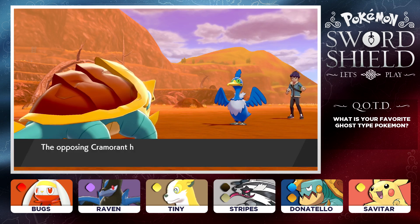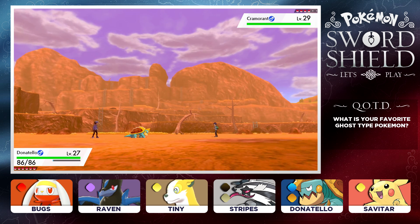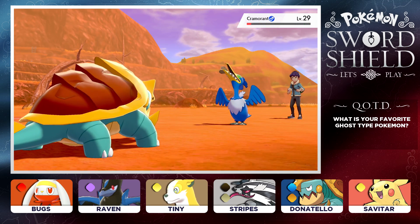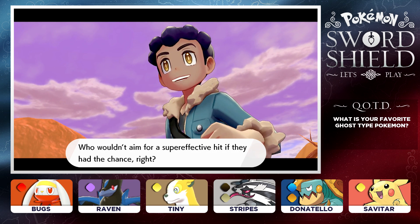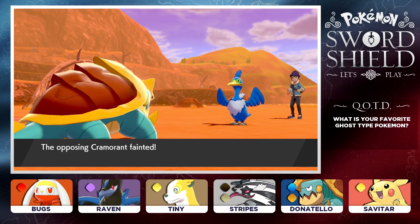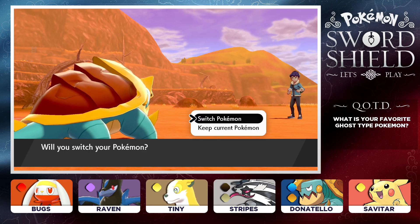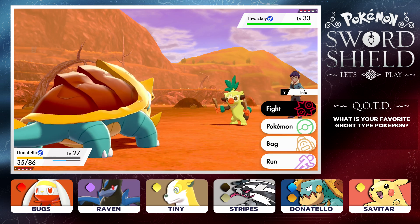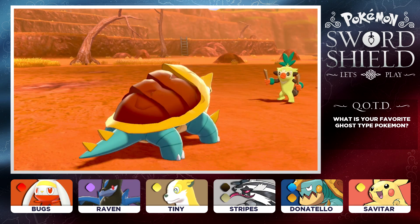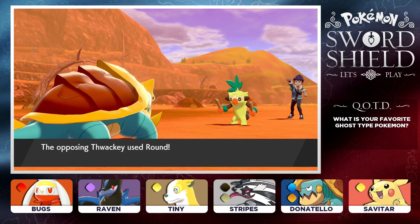I'm going to drop the Rock Tomb here on the Cramorant. Cramorant is going for the Dive — so it looks like Hop did get himself a new Pokemon. We're here in an area that's a canyon. How is this Cramorant diving? Cramorant caught a fish? So you can dive and catch fish out here in the canyon now? We KO'd it and then it still threw a fish at me. I don't know what's going on in these Pokemon battles anymore.